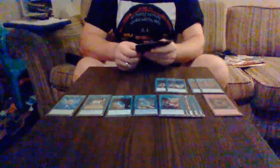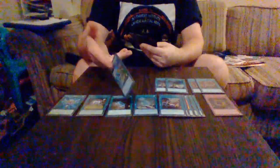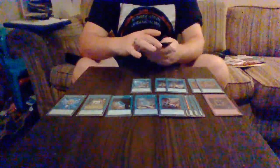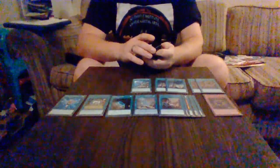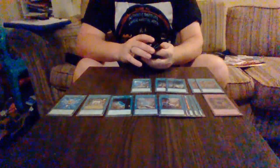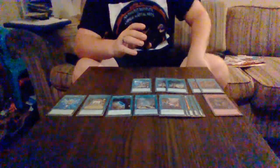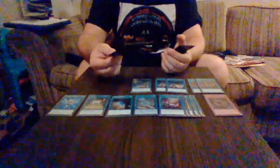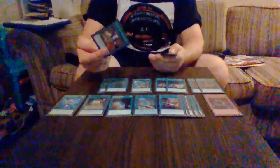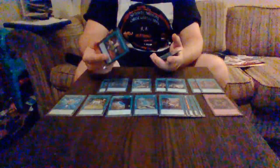I run one ROTA - Reinforcement of the Army, adds a level four or lower warrior-type monster from deck to hand. I run two Six Samurai United — holds counters up to a maximum of two. You can send it to the graveyard and draw cards equal to how many counters it had, so maximum of two draws off one copy. Asceticism of the Six allows you to get another Six Samurai on the field — target a Six Samurai you control and special summon a Six Samurai with a different name but the same attack from the deck.